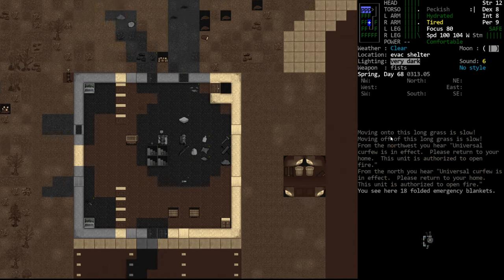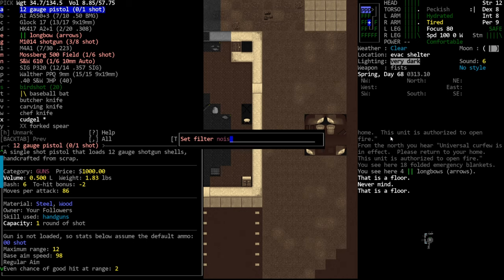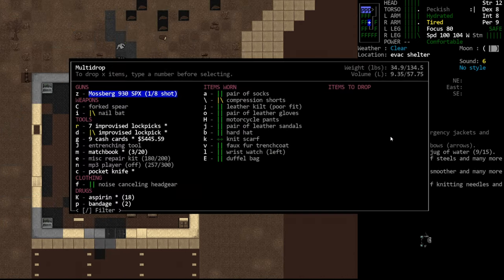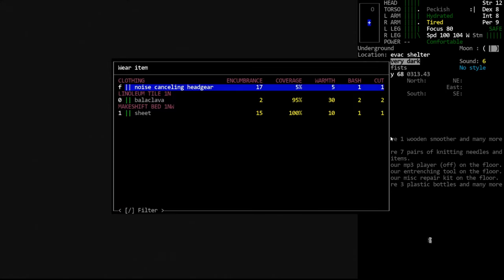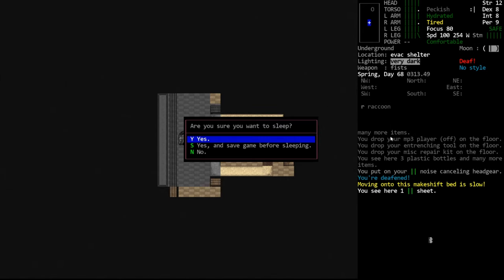We're tired again, I guess we go to sleep. Give me the noise-canceling headgear. So if you ever see an item like that and you're like, why were items here and it gives you that message - it'll say, you know, if only you had a shovel - that means you can dig that tile to get access to the items underneath.